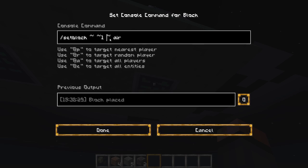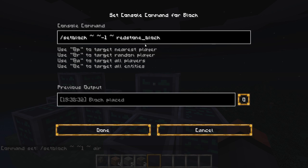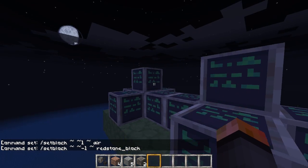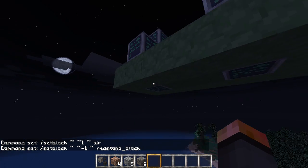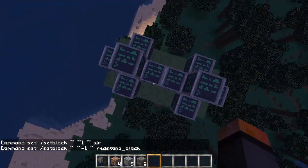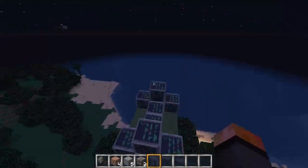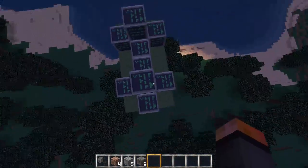This bottom one here sets the block above it to air. And this one up here sets the block below it to a redstone block. And so do these. Basically, that's just a really fast clock running on each of these, so that these four command blocks and then these four command blocks are all going to be very repeatedly powered.